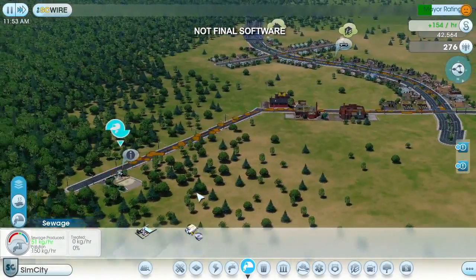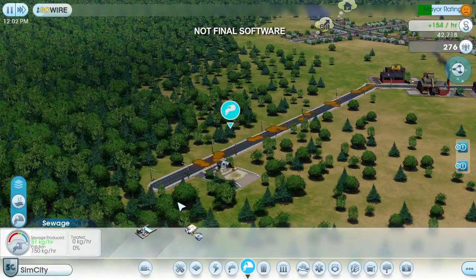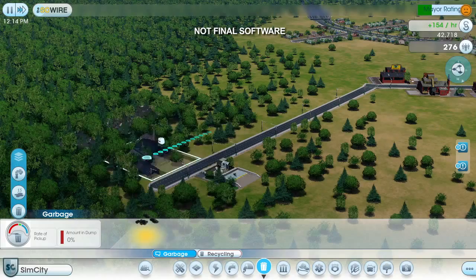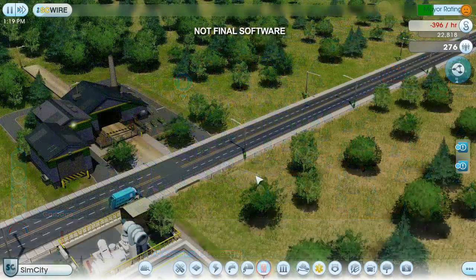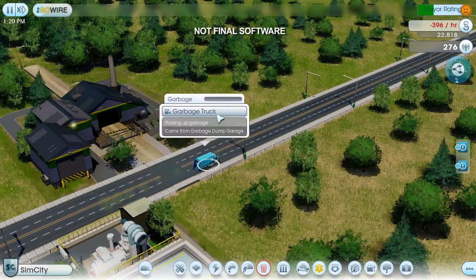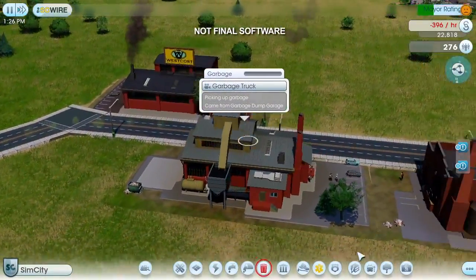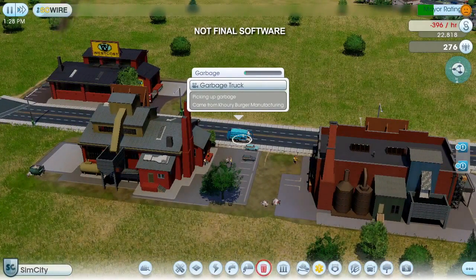In addition to sewage, sims will also generate garbage. My town is still young, so I don't have a garbage problem yet. But since I'm already polluting this corner of my town, I might as well place my dump here too. It's important to make sure that you keep your garbage and sewage away from your water supply — if the ground pollution gets into the pipes, your entire city could get sick. Garbage trucks will drive around town picking up garbage cans and dumpsters. When a truck gets full, it will return to the dump and unload. Eventually the dump is going to fill up, and then I'll either have to expand it or start burning the garbage. But that's a problem for another day.